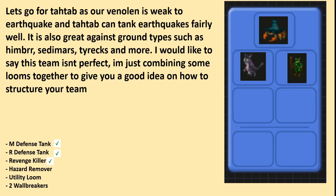Let's go for Tatab as our revenge killer, as our Venelin is weak to Earthquake, and Tatab can tank Earthquakes fairly well. It is also great against Himber, Seti Mars, Tyrex, and more. I would like to say this team isn't perfect — I'm just combining some looms together to give you a good idea on how to structure your team. The sets you use are also very important.